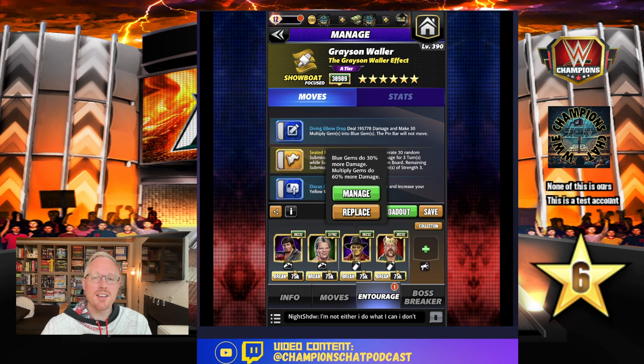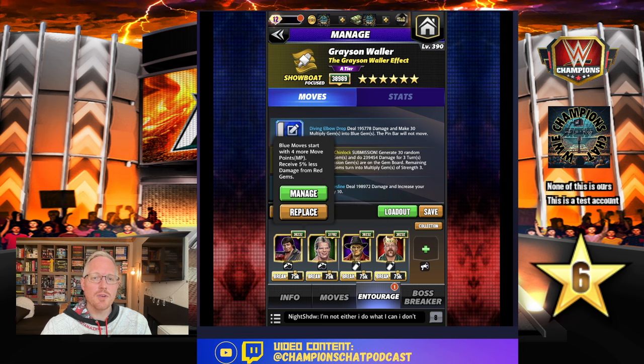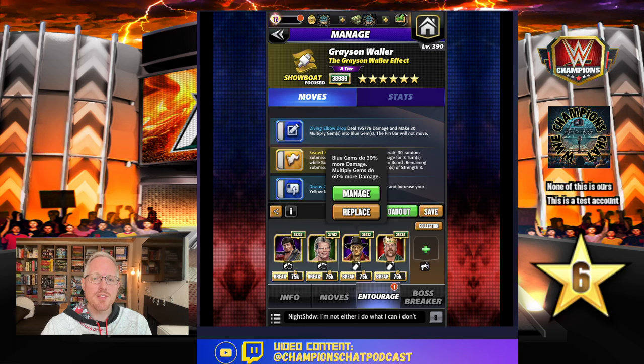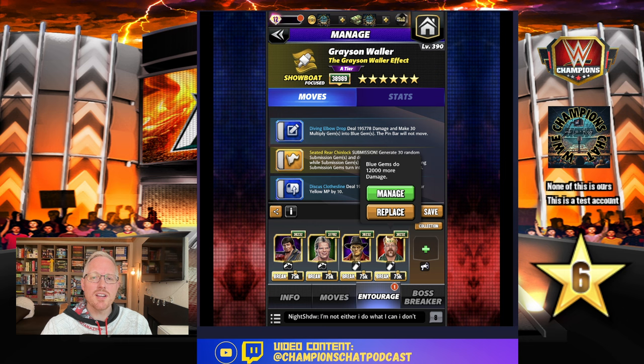If you have Memrock, you could use that for plus one multi, etc. But Zombie Gunther adds a lot to this build. You start with Lawler — 4 MP blues — then Tech Lex — two more blue MP plus multi gems, increase their strength by one. Zombie Gunther adds 30% blue and 60% on the multis. Then Sheamus for blue gems doing 12k more damage.